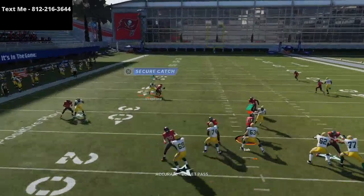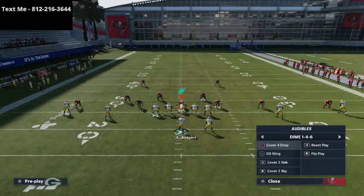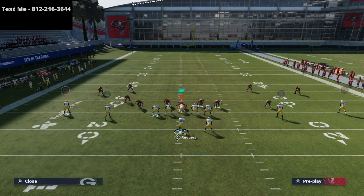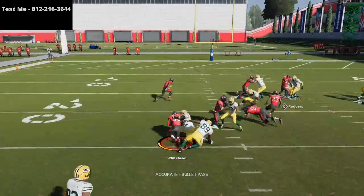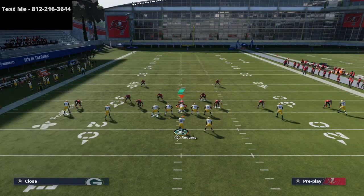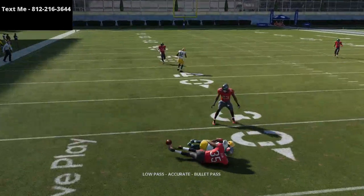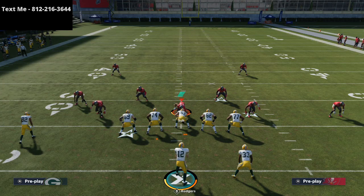Once people take away press coverage, this route really opens up because right when he turns back, you get the snapback animation. What people will probably do is go to some type of off man coverage and shade underneath — that's probably their best solution. But you can see that even against press coverage, hitch routes are going to win against man-to-man as long as the hitch route is on the line of scrimmage.